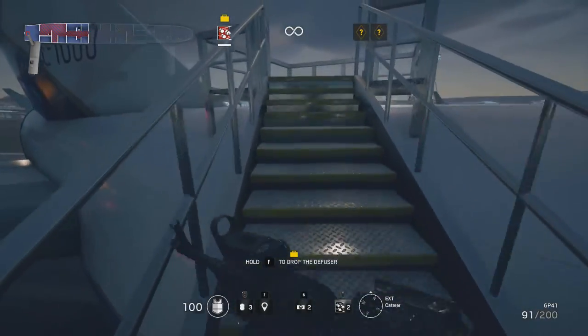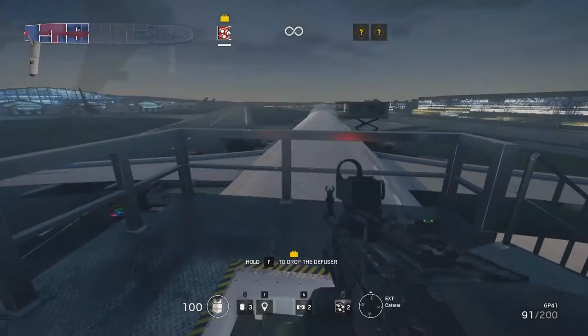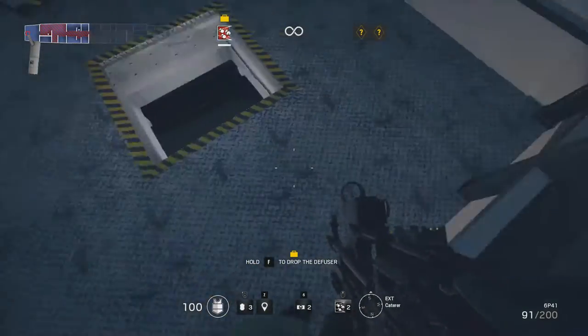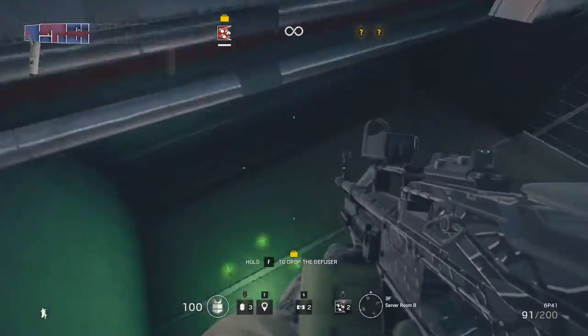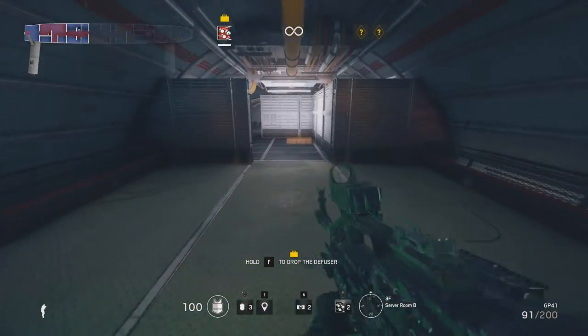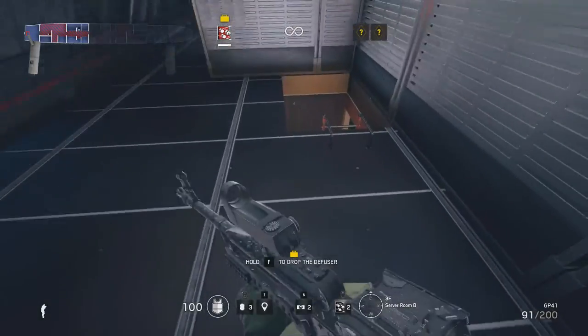You can't actually walk along the plane; you're confined to this small area from where you can jump down into server room B. And with that we've explored the third floor, time to get stuck into the second.